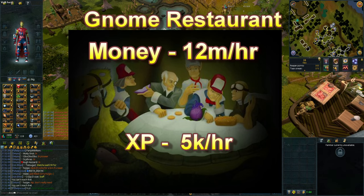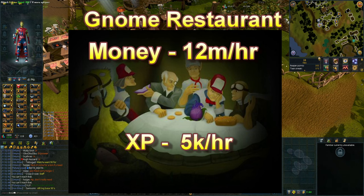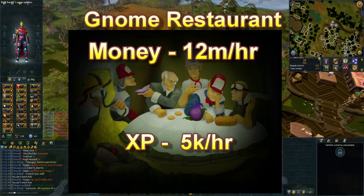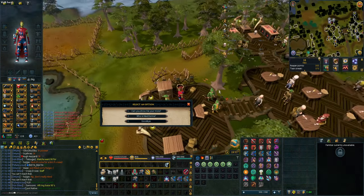Doing this method, you should be able to make around 12 million coins per hour. Depending on your luck, you can make 61 million in just 5 minutes if you are lucky, and around 5k cooking experience per hour. It's not much cooking experience, but at least it's something different and fun to do once in a while.